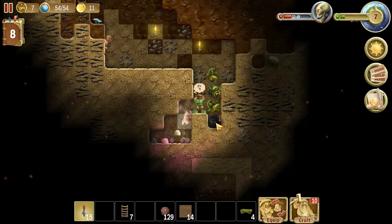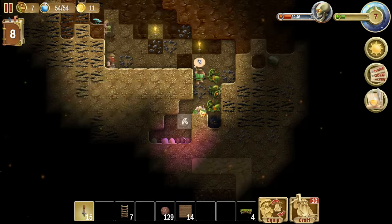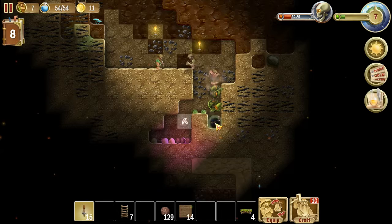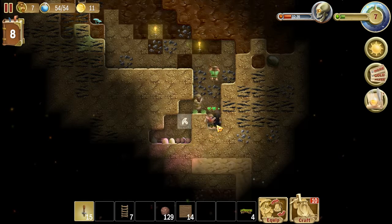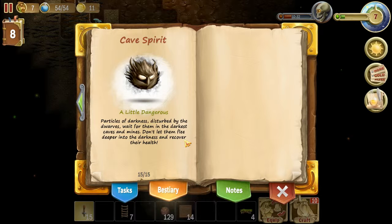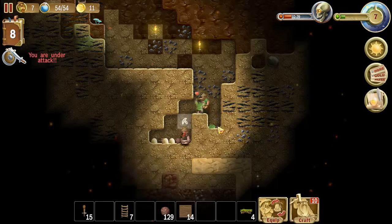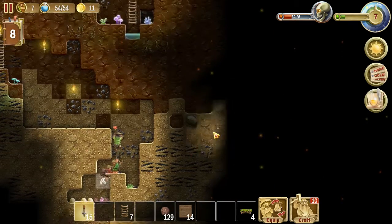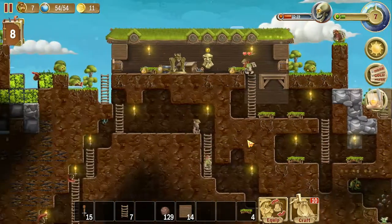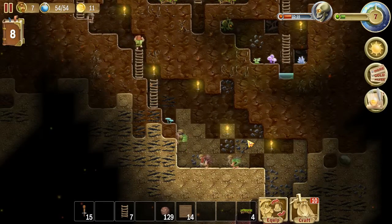What the hell is that? What is that? It's a cave spirit. Particles of darkness disturbed by the dwarves. Wait for them in the dark. Darkest caves and mines. Don't let them flee deeper into the darkness and recover their health. Nice. So I need to put some more lights down here too. No, that should be good.